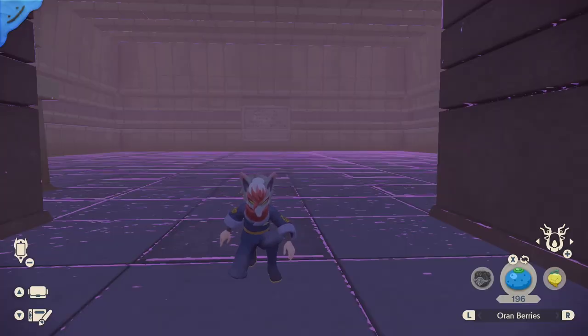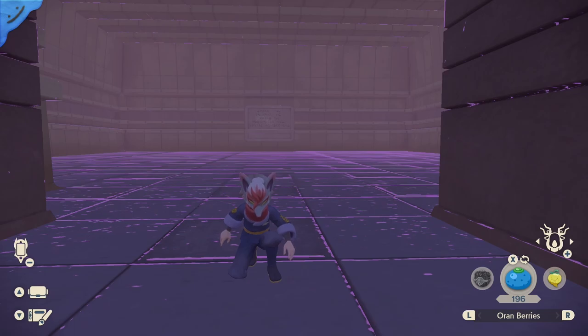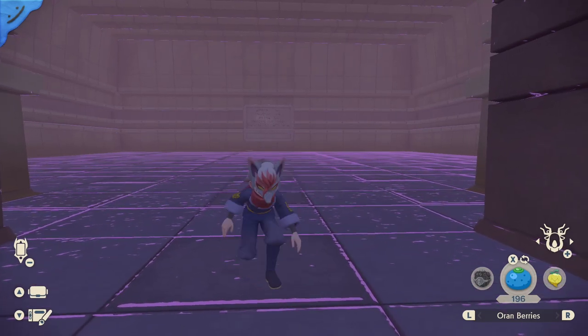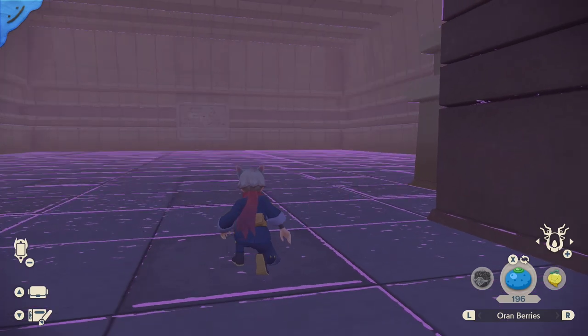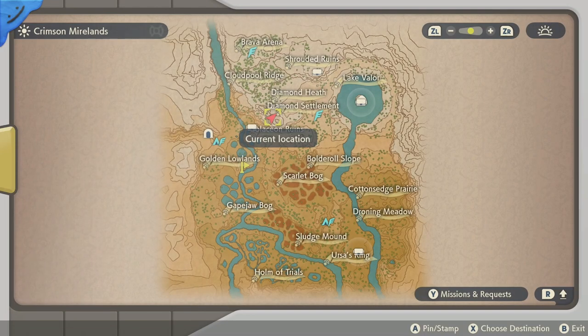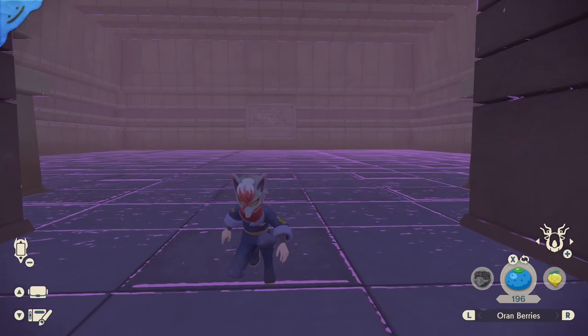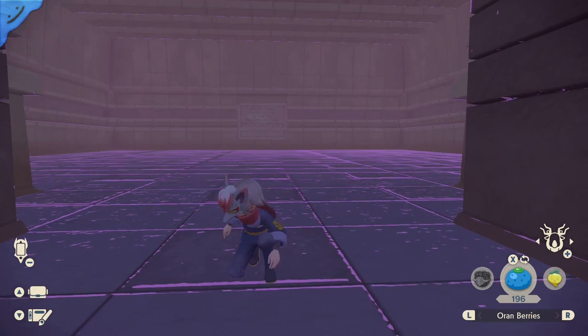One little tidbit while we're waiting: if you want to do the extra lazy method of this farming and watch a video or something, a really easy way is to just clear out the Unowns and then stand here in the doorway. You'll see them respawn — it's every five minutes or so that they respawn here. Just make sure you're clearing out the Unowns when they pop up and then occasionally taking a look at your map to see if a space-time distortion is on there, because it doesn't really make a noise when it generates. It does a little pop-up on the screen, but if you're watching a video, it's easy to miss. So just occasionally check your map — that's the super lazy method.